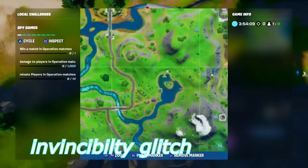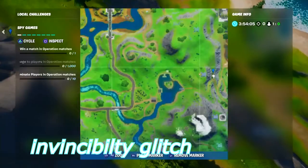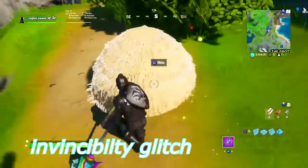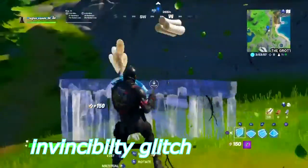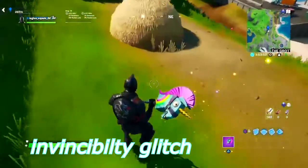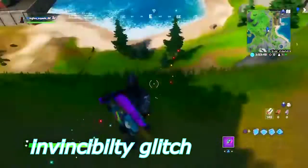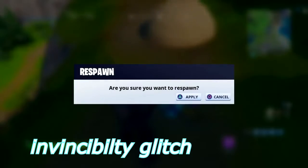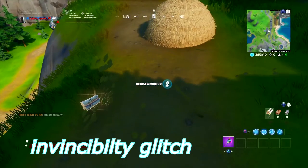For this next glitch, come next to the Grotto — whatever you want to call it — and there's a hay bale that is no ordinary hay bale. If you go to it, it is completely invincible. This doesn't appear to lead to any vault. You could use it in a build battle: if you get low HP and you're near this bush, build your way over and hop into it and you're safe.